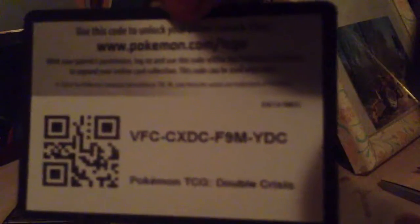Here's the code card: VF3, VFC, CXDC, F9M, YDC. We got four packs — two Team Magma packs, two Team Aqua packs. We'll see if we can get the Ultra Rares. Apparently there are no code cards in the set.